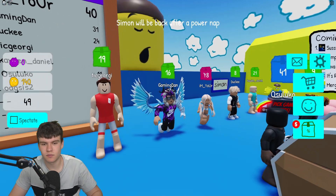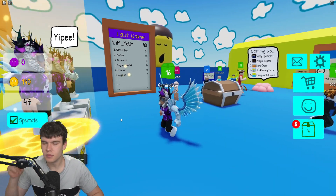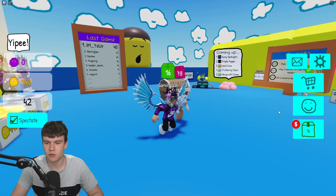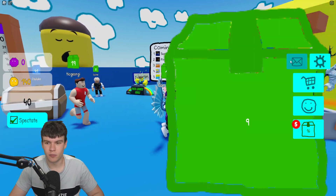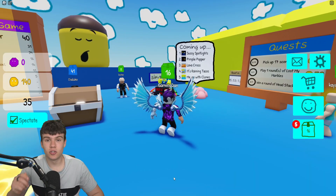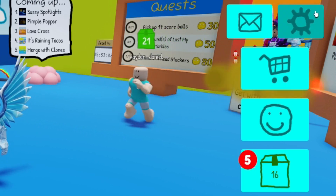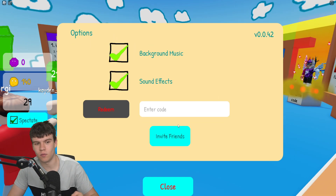So if you don't know already, in Silly Simon Says to claim codes, what you guys want to do is go to the right and click on the envelope button. The code menu will come up. These are in no particular order, so let's just get into it.